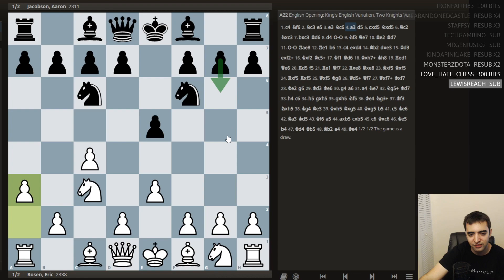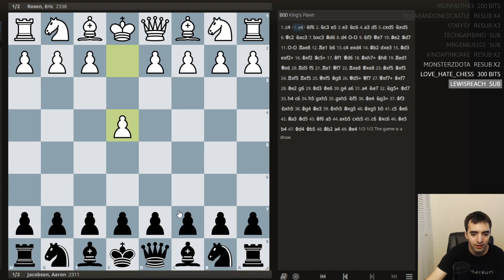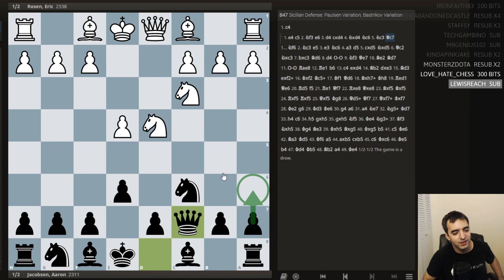Aaron played knight c6, I played a3. Then he actually surprised me — I was expecting maybe g6 or d6. He played d5, entering a reverse open Sicilian, which I was quite happy with, because this is a position I play as black. And just to demonstrate — if I'm black, one of my main openings is this. So essentially we got this position but I got a6 included. Sometimes one small tempo can make a difference, but as we'll see, I don't think it made a huge difference.